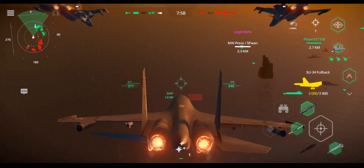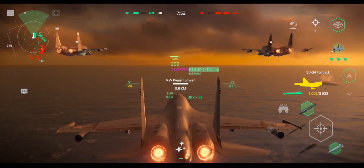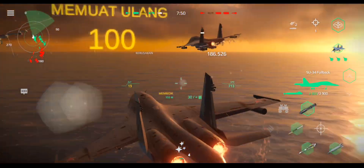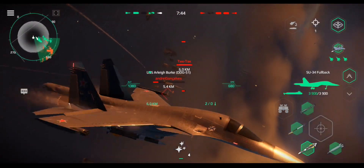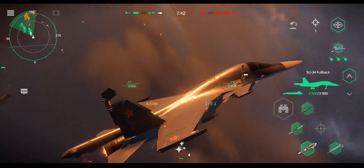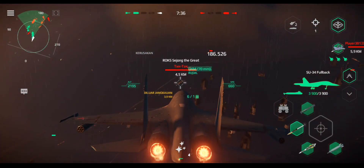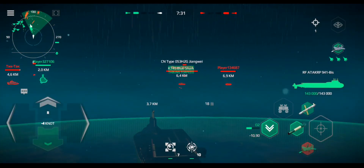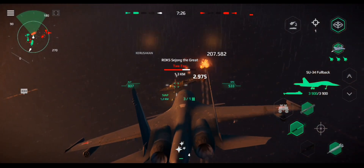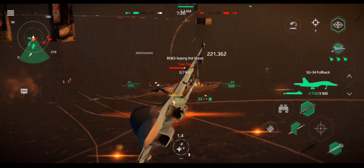Sir, target on bearing three-five, distance five kilometers, moving at one-eight knots. CIC, small fast moving surface target detected, heading zero, distance E-0, heading our way. Sir, I see a slow-moving target.